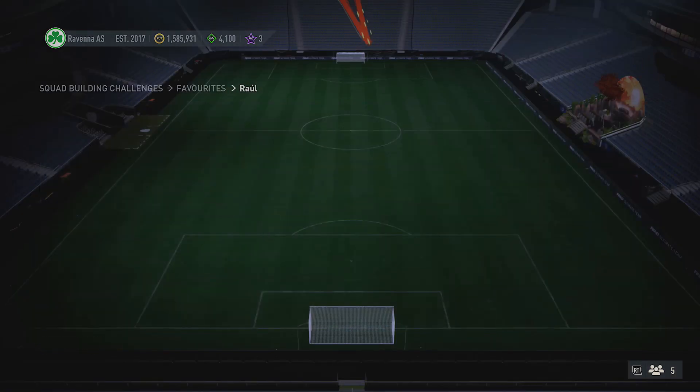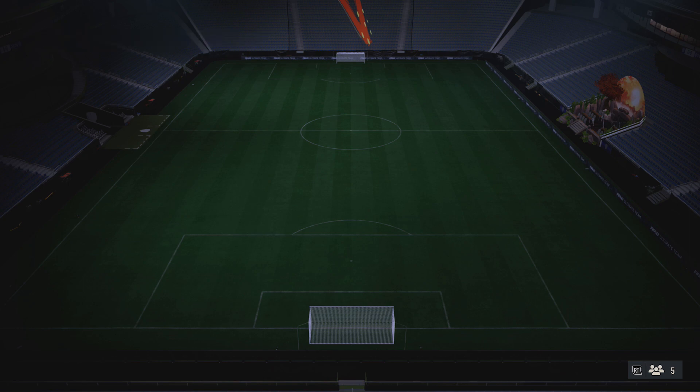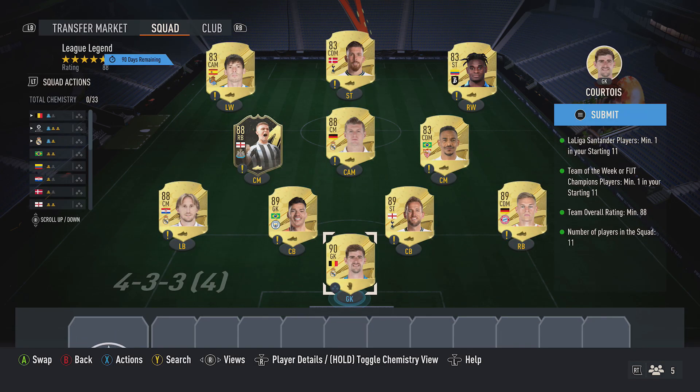Next up, there's an 88-rated squad just here which also requires a Team of the Week card and a player from La Liga as well. First off, you want to pick up the cheapest 90-rated card you can find, around 50k — for me, I picked up Courtois.